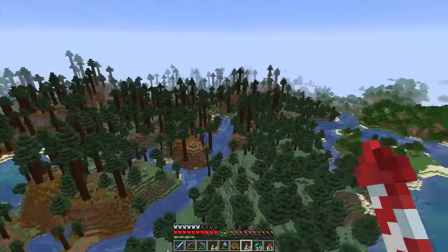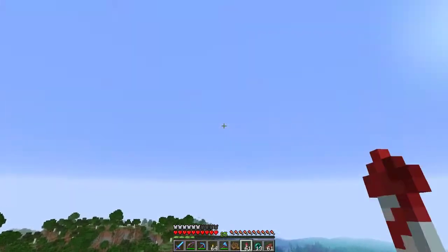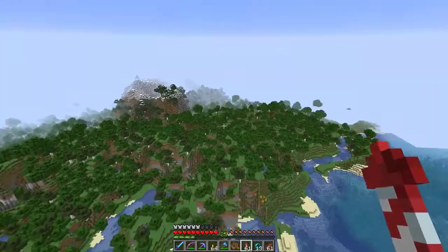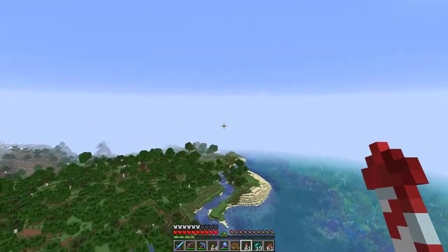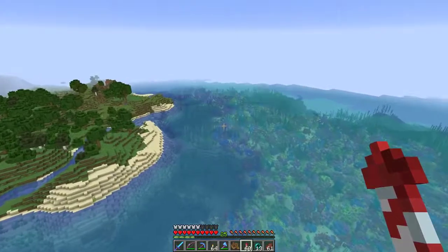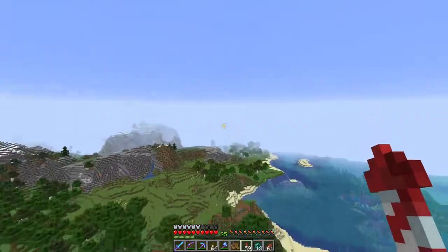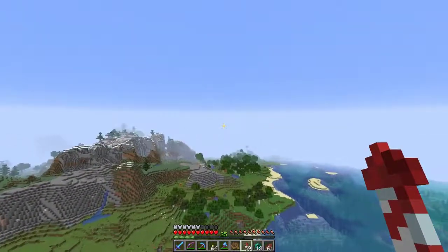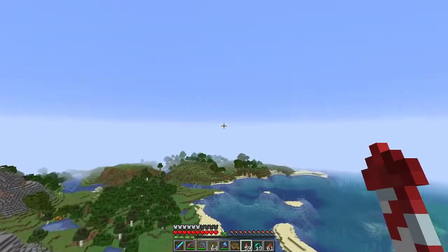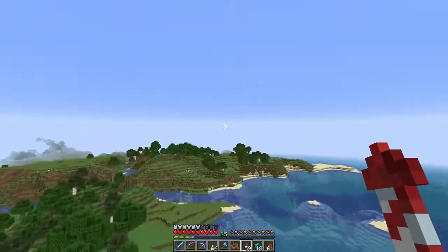Villages don't cut through mega taigas — I don't see one in that taiga. How about the forest? That coral reef is reaching pretty far; I bet there's a bunch of shipwrecks in there that could help solve our iron problem. But we really just need three or four villagers to make a basic iron farm at spawn.